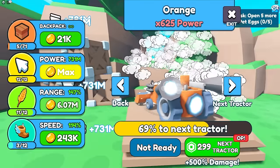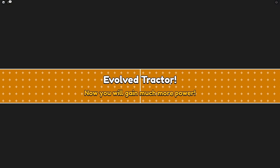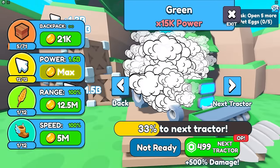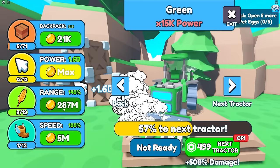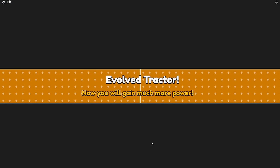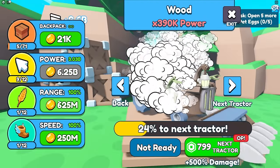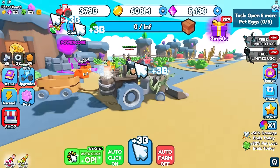With billions of coins I go to the tractor upgrade shop. I spam max out power, range, and speed upgrades. We evolve — now I have a really cool looking tractor. I have 22 billion coins, which is insane. I keep evolving through tractors without spending Robux on skipping. Some of these tractors look really old.